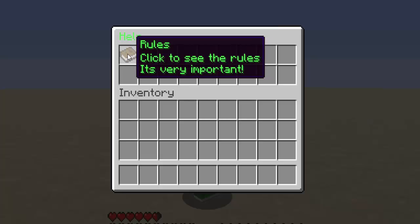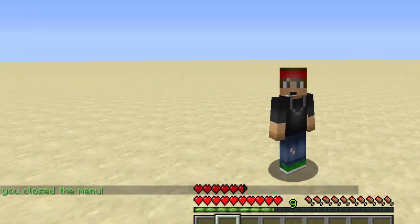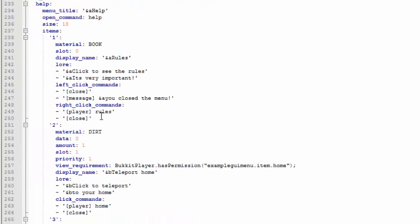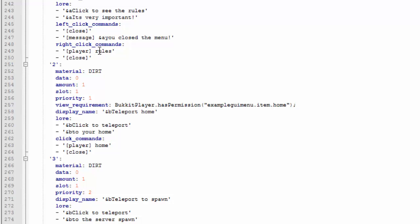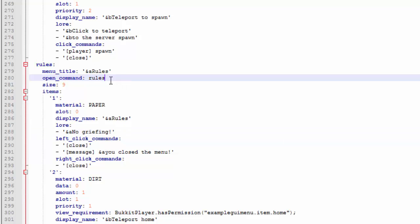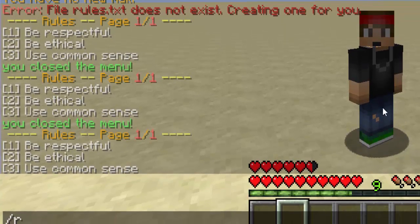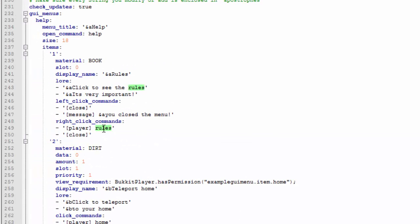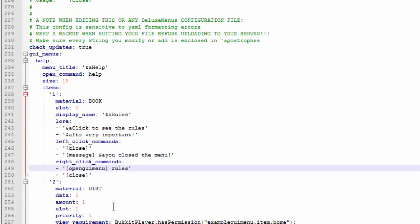When we left click it closes and shows the message, but right-clicking wasn't doing anything. The issue is that instead of having the player execute slash rules, we have to use the open GUI menu syntax. You change the command to bracket 'open GUI menu' close bracket, then type the name of the next menu — which is 'rules'. That's how you connect one GUI to another.